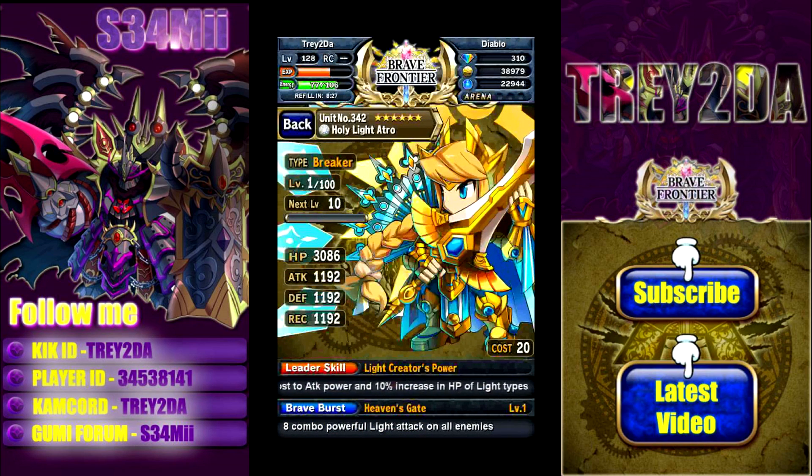6-star Breaker. So it's going to have more attack and less defense when I get it up to level 100. Light element, of course. Leader skill: Light Creator's Power, which gives a 50% boost to the attack power of light units and a 10% HP increase to light units as well.